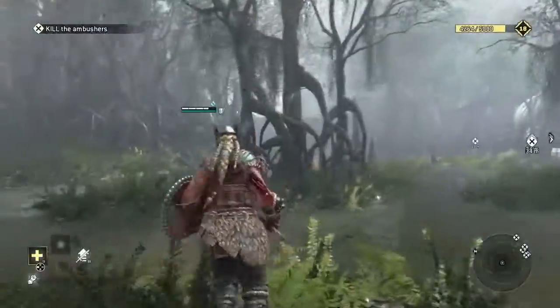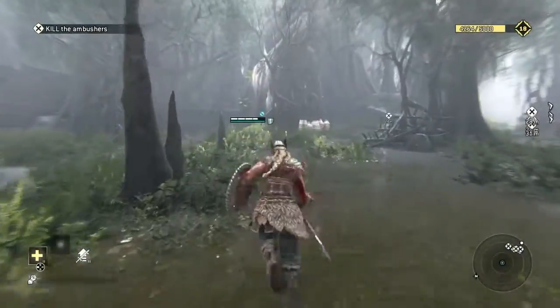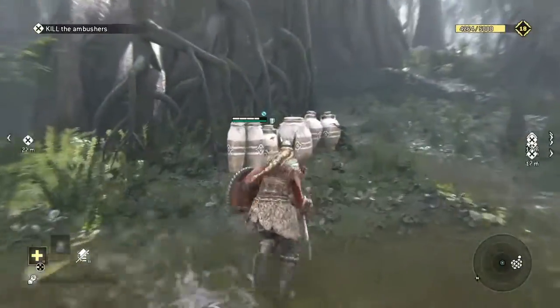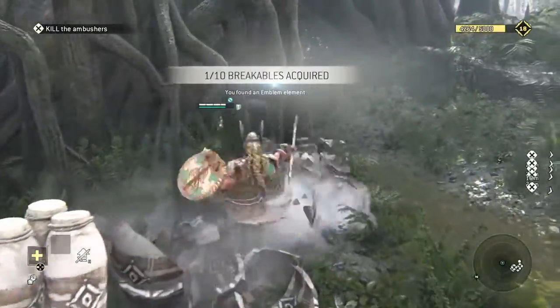Alright! First breakable two is right after that archway — you get the second observable, or your first, depends on how you did it. There's your first breakable with the guys ahead. You can pop those, kill those guys, and there you go, there's your first breakable there.